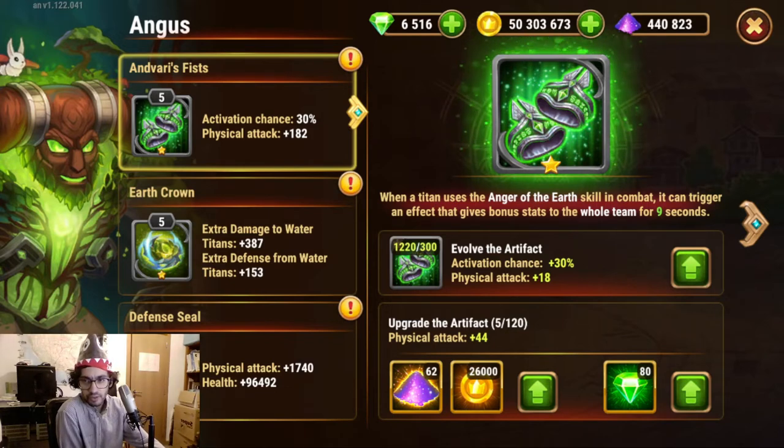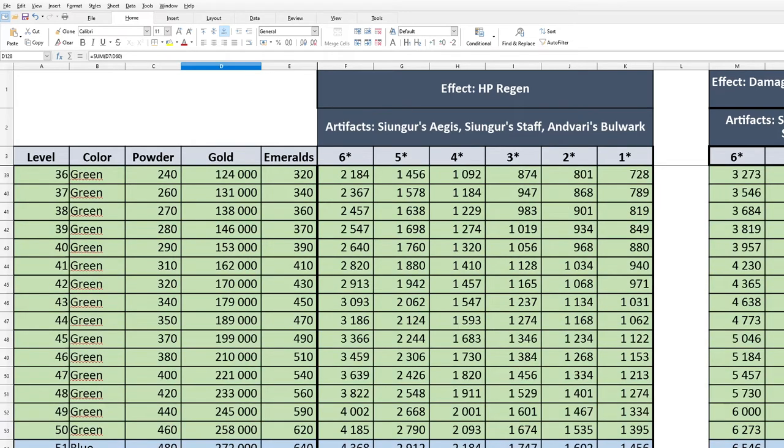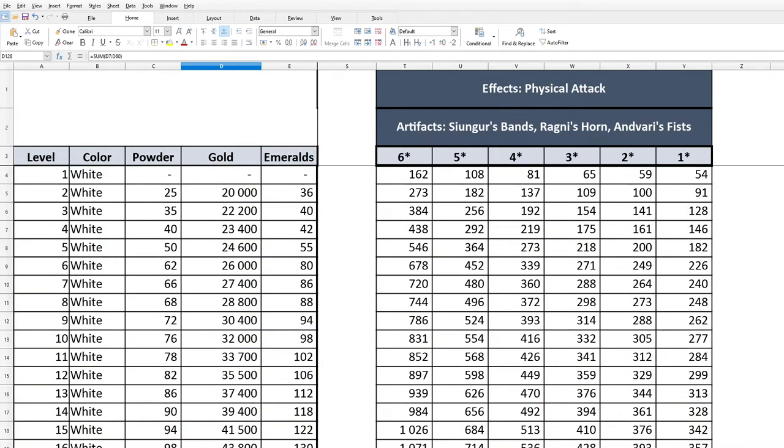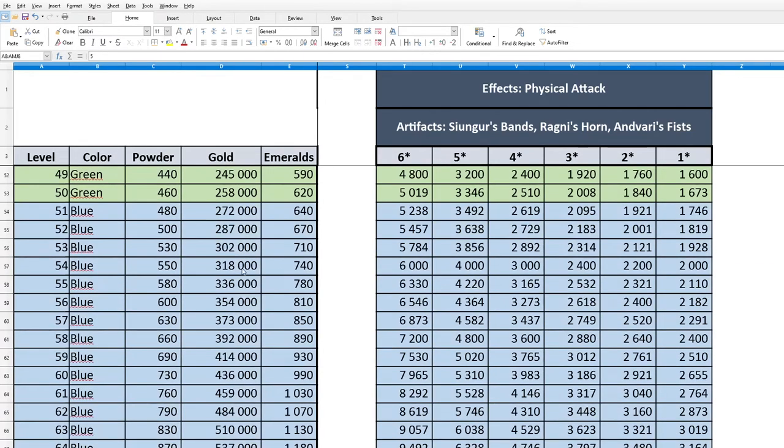Let's also push now the weapon artifacts, because that's the second thing I think is most worth it. Looking at the table for weapons, we have to look for physical attack in the case of Angus. Angus at level 5 as it is now gives a boost of 182; if we push this to 55, it will boost 2,000 — a very slight increase still. But consider that every skill uses physical attack for titans, so this will boost the base physical attack stacking on top of the other.